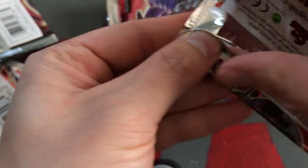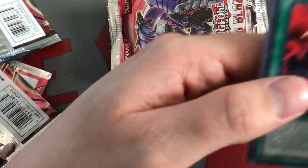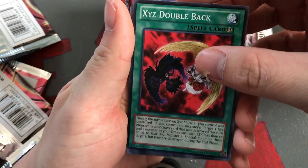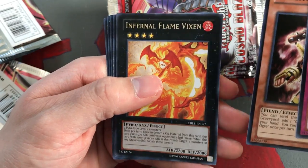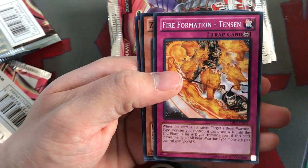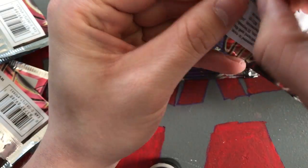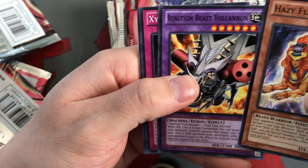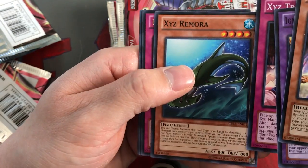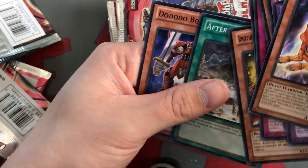Still no secret rares yet, so hopefully we can at least pull one of those. The ratios and stuff - because these are loose packs and not from an actual box - can sometimes be messed up. XYZ Double Back, Hazy Flame Cerberus, Dice Knight, Garbage Ogre, Infernal Flame Vixen, Zero Zurok, Fire Formation Tinson, ZW Ultimate Shield, and a Star Drawing. Hazy Flame Sphinx, Ignition Beast Volcannon, XYZ Tribal Rivals, XYZ Remora, Ultimate Fire Formation Seto, Hazy Pillar, Brotherhood of the Fire Fist Raven, After the Storm, and Dodo Drobat.